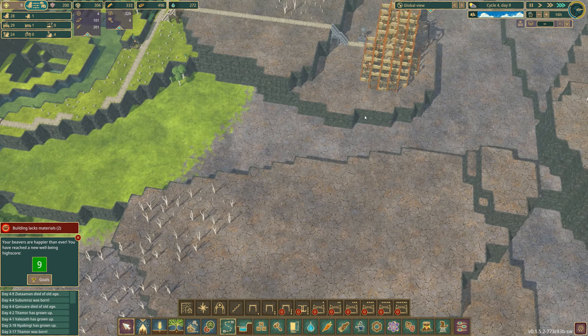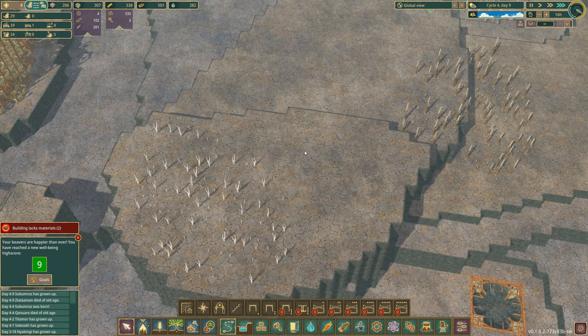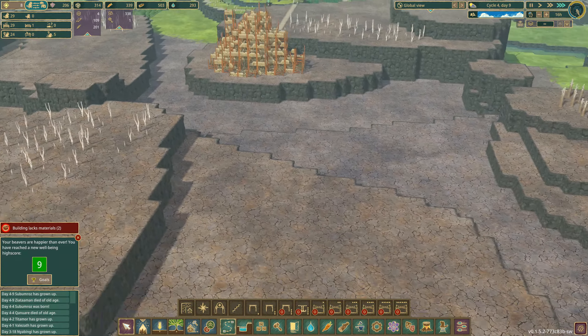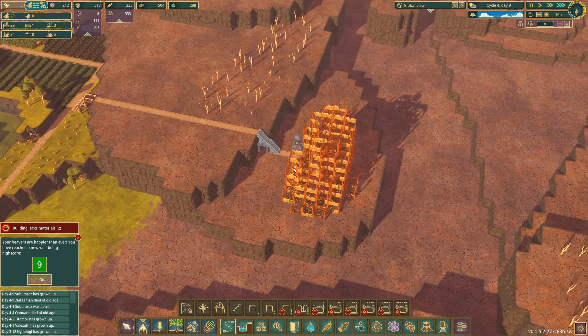Just block this off, block all this off, and let this whole area fill up with water — even let it run out over here. It would give me a nice big patch of land to build on, but again the water only gets in so far. So I'm not sure that's actually worth it.